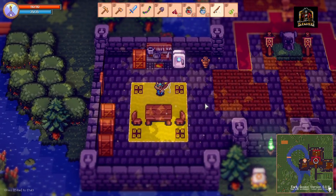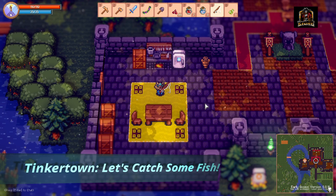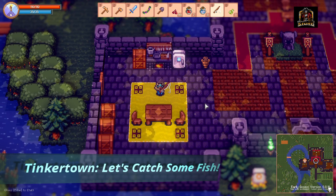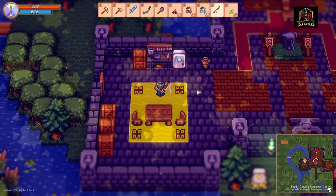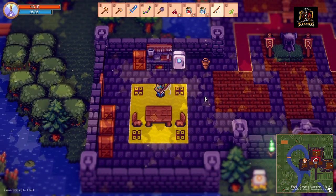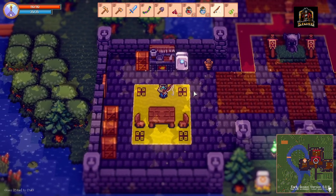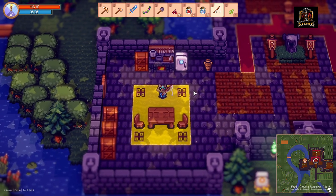Hey everyone and welcome! Today I'll be doing a quick tutorial on fishing in Tinkertown. Fishing was added in the Back to Nature update and allows players to go into the world to catch fish and use them towards cooking recipes, which offer some of the best temporary stat buffs for your character in the game. So without further ado, let's head on out and see what we need in order to do fishing.